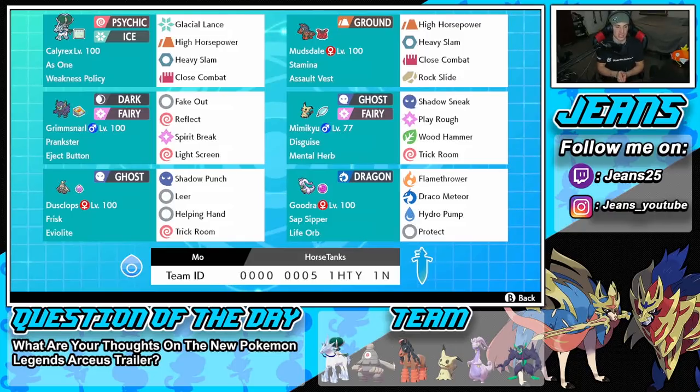Right next to Calyrex is Mudsdale, one of my favorite Pokemon to use on the ranked ladder. Back in Series Two or Three I used to use Mudsdale all the time, had tons of fun, and went on a crazy win streak. We've got Stamina as its ability, Assault Vest to soak up special attacking hits, and then High Horsepower for STAB, Heavy Slam, Close Combat, and Rock Slide for the moveset.